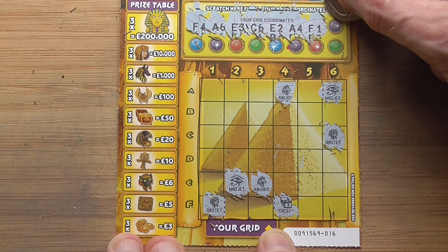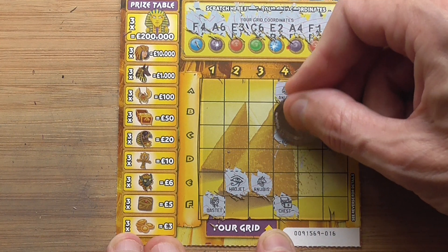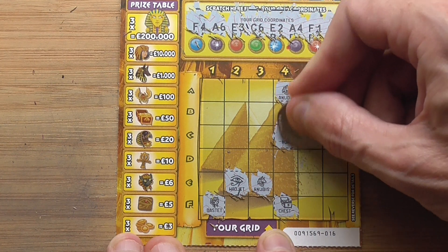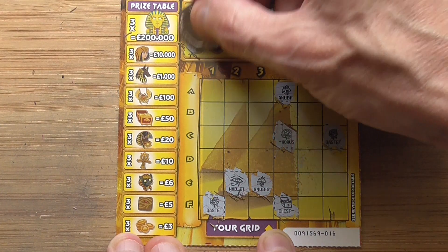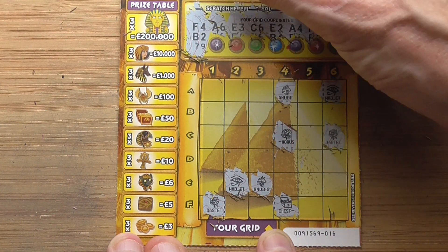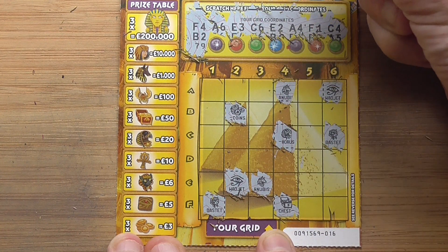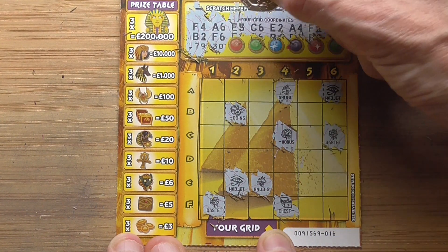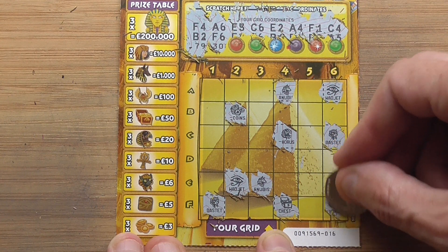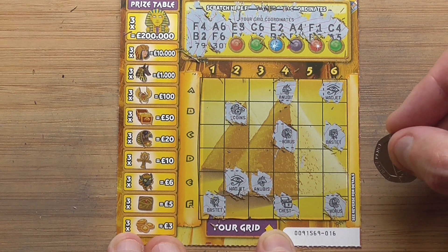Come back to it. Let's see what pairs I've got. F6 - Horus again. I've got two of them.